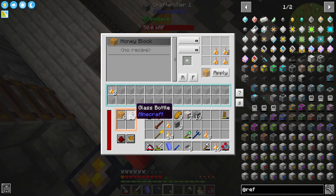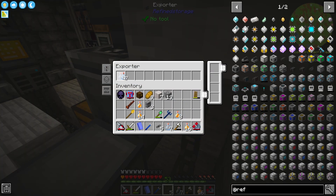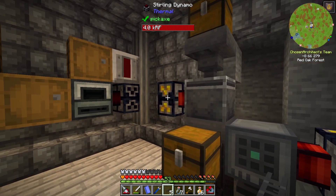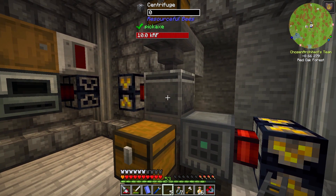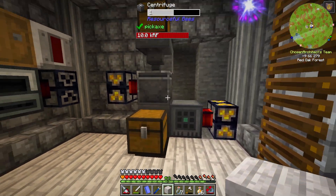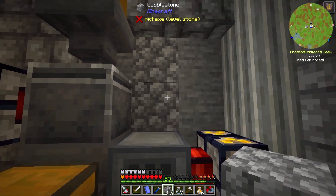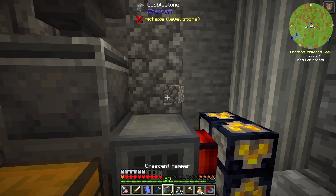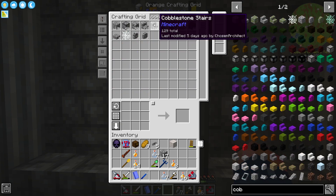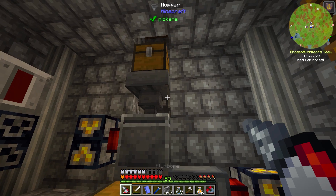I want empty glass bottles to be done — as you can see, that's pulling out now. It should pull everything out of here and go into our system. I want glass bottles to be put into here. Now it is automated — this whole setup is now automated so long as we have power to run these two dynamos. This is an automated centrifuge hooked up to our Refined Storage system. We'll cover it up, make it look pretty and you'd never even know things were being automated here.